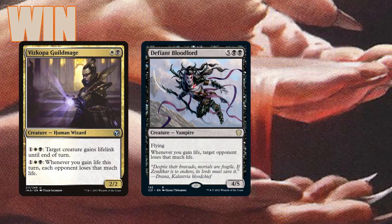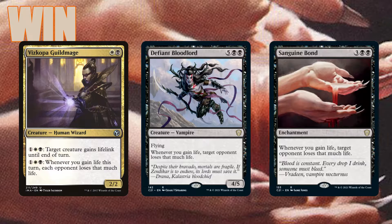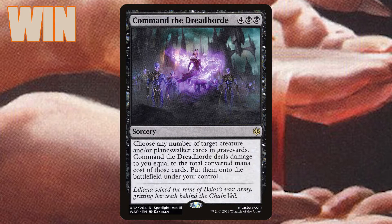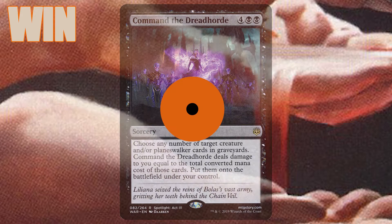For other win conditions, we have Vito, Bloodlord, Defiant Bloodlord, and Sanguine Bond, which can make our opponents lose life whenever we gain life. If we're dealing seven damage to each non-legendary creature, that's probably game over with a full board. We also have Arc Bond and Shriveling Rot to sneak in damage. If the game doesn't end immediately, we can cast Command the Dread Horde to bring back all the creatures in the graveyards.